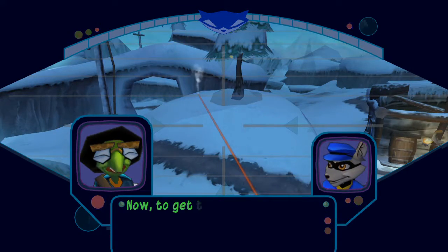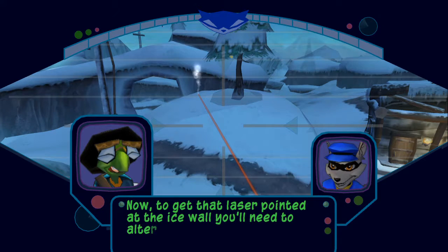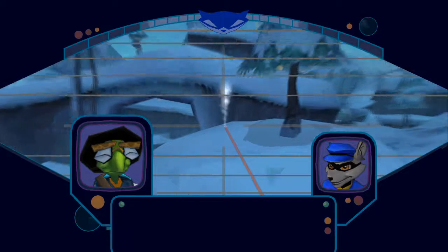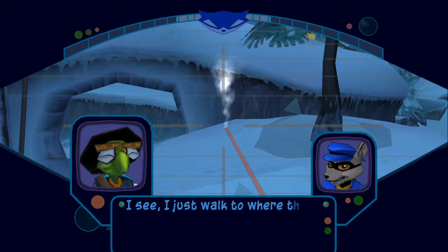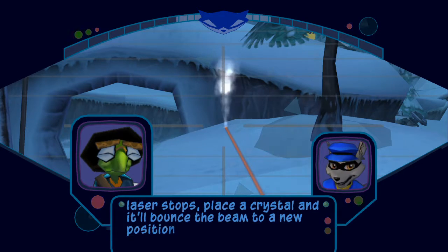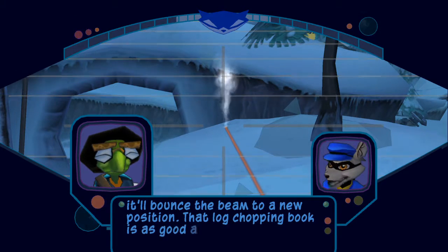Now, to get that laser pointed at the ice wall, you'll need to alter its direction with the crystals I put in your pouch. I see — I just walk to where the laser stops, place a crystal, and it'll bounce the beam to a new position. That log chopping book is as good as ours.